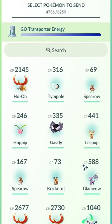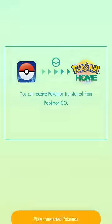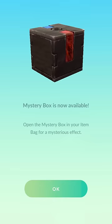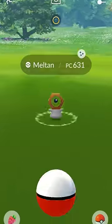Click Send Pokémon, use transport energy, and choose any Pokémon you want to send. This will send it into your Pokémon HOME. Once sent, open Pokémon HOME to complete the transfer — click Yes, then Receive Pokémon. When you return to Pokémon GO, you will receive the Mystery Box item. Opening this Mystery Box will spawn Meltans near you for 60 minutes, which can of course be shiny.